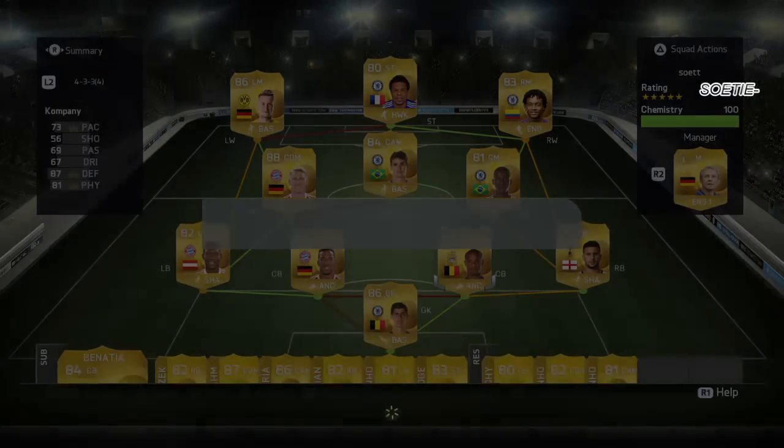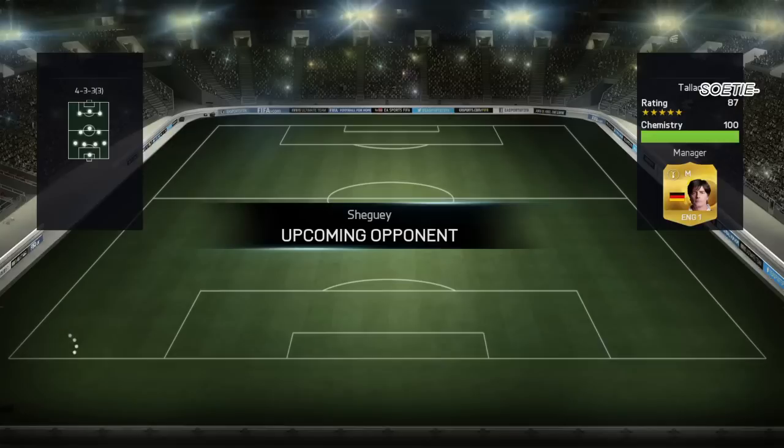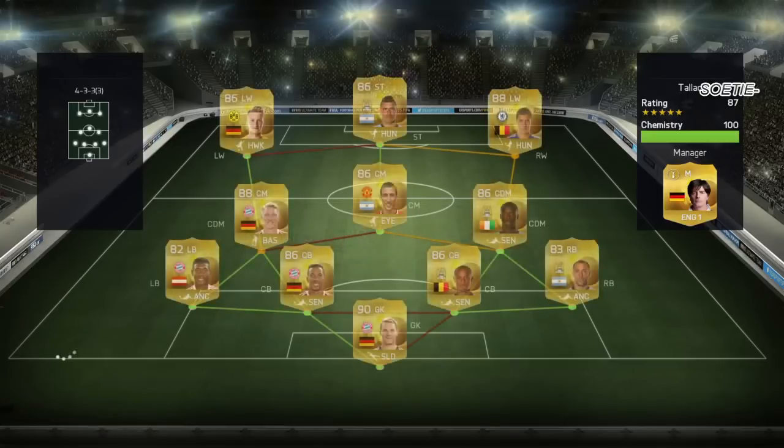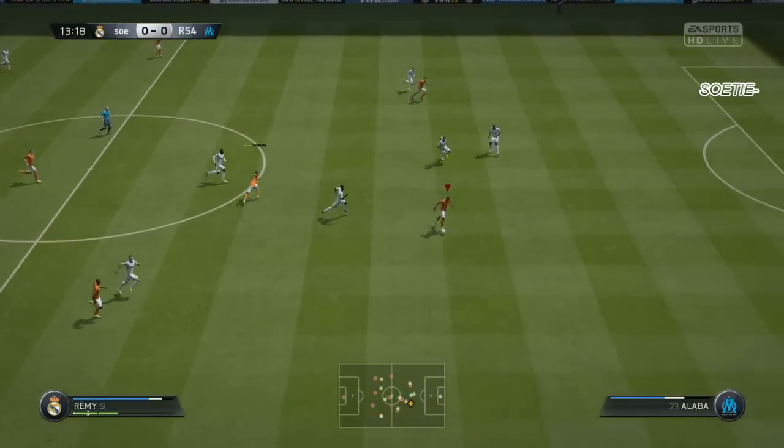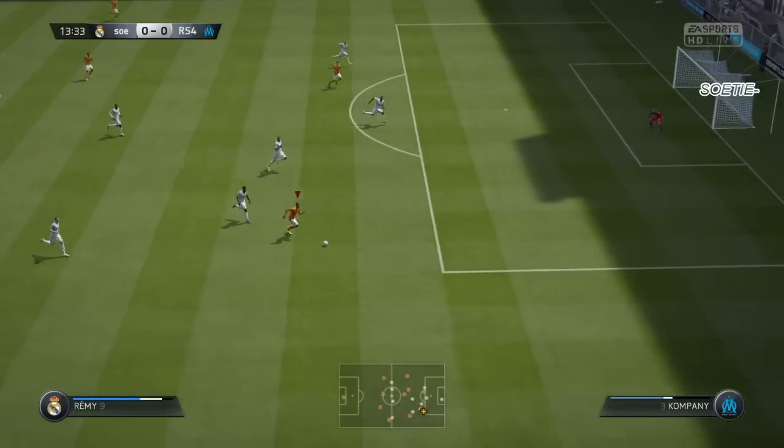Hey guys, welcome to episode 7 of my Road to Glory series, still using the same squad. Our first opponent of the day has a nice Bundesliga squad with the same left side as my squad actually. I saw Guerrero and Royce over there — an amazing squad, and I think it is better than mine actually.